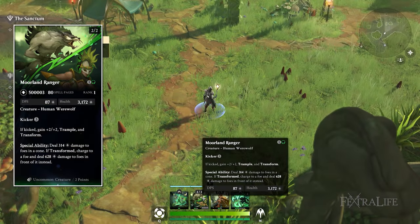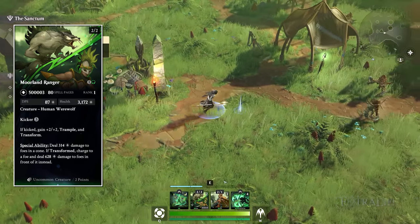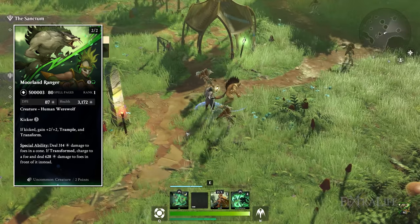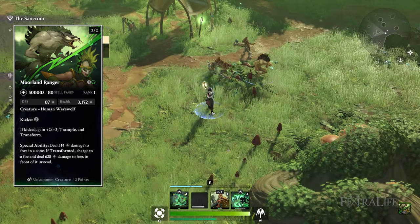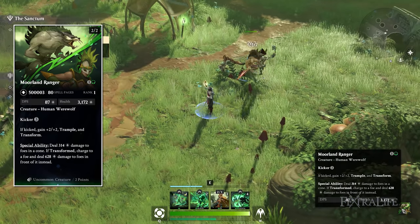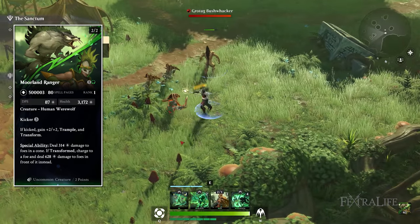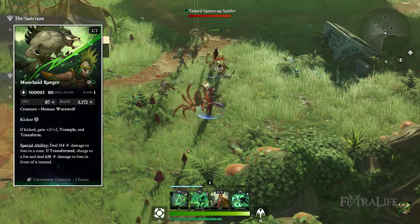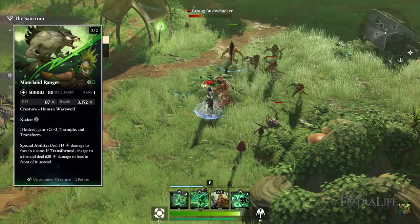Moving on to the green creatures, the first is Morland Ranger — a 2-2 for two mana, but if you kick it by spending an extra three mana for five total, it gets plus two plus two and trample and transforms. Its special ability in normal form deals damage to foes in a cone, but if transformed it can charge to a foe and deal damage to foes in front of it.